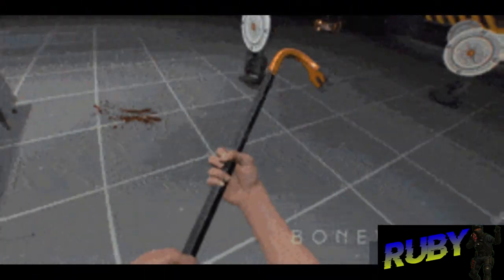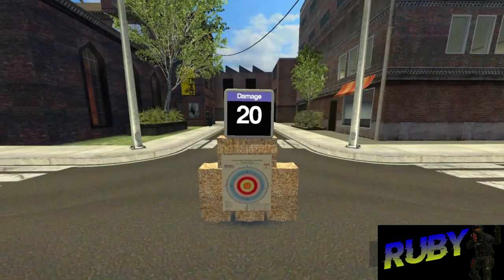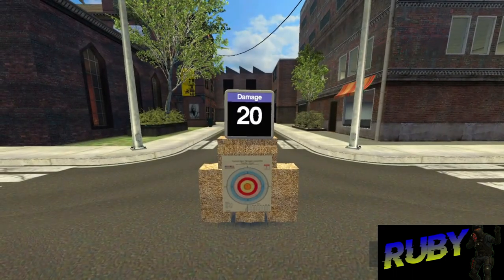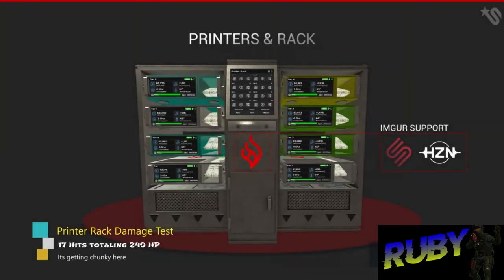Moving on to the printer's general health, we'll be using the trusty old crowbar to damage 20 health points to roughly compute the total health of each printer. Starting with the printer rack, which required 17 hits, totalling 340 HP.